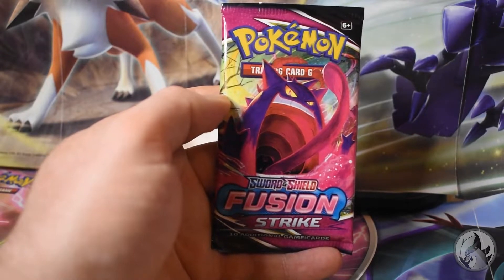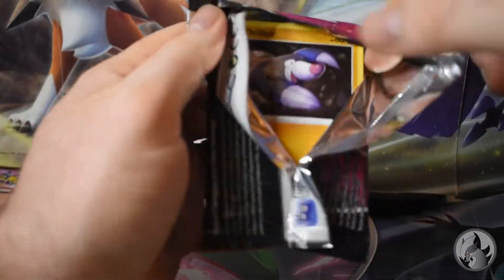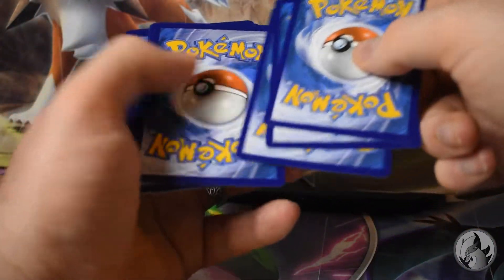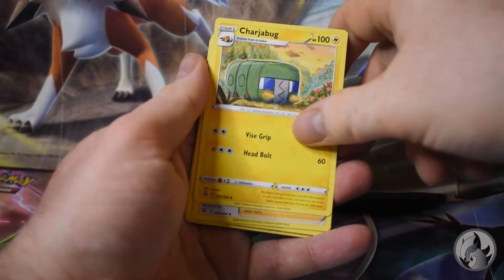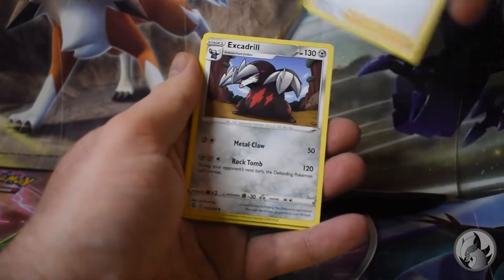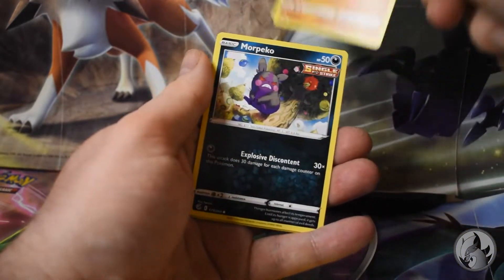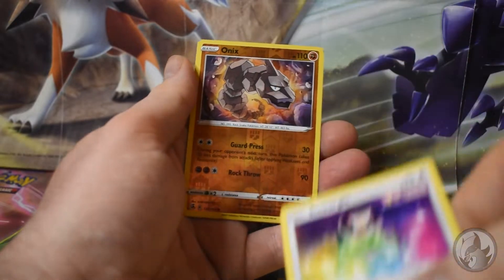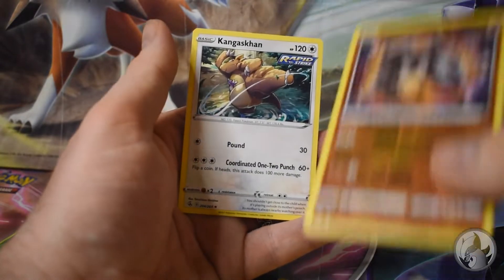Now it's the last pack for Fusion Strike. If there's a V card in this, Fusion Strike wins. Let's see - will it be Mew or Mewtwo that takes the end? One two three four. Water energy, Chargebug, Judge, Drillbur, Grubbin, Falinks, Morpeko, Smeargle, reverse Onix, and... Kangaskhan. No V card.